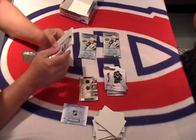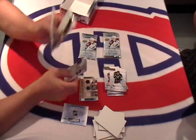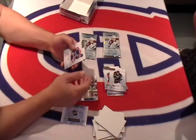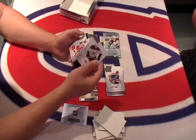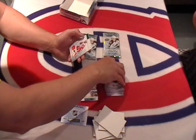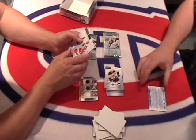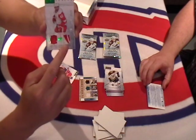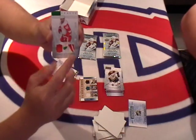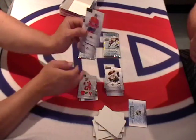As I said, this is our first box. We got a Wayne Gretzky common. We got a Patrice Bergeron common. We have a beautiful looking Henrik Zetterberg jersey and patch card, 22 out of 75. Look at that patch — that's a nice patch, is what that is.